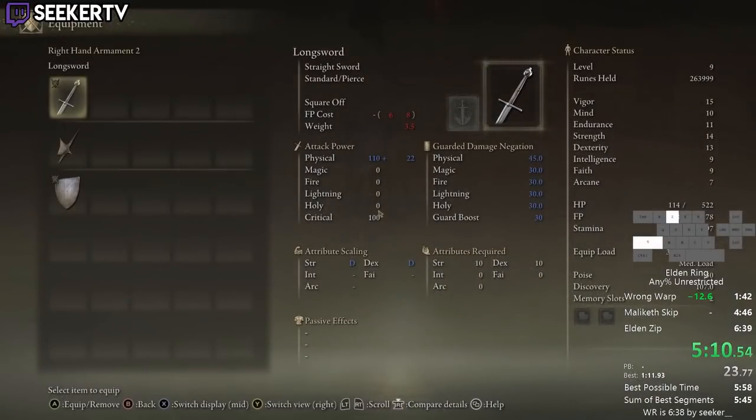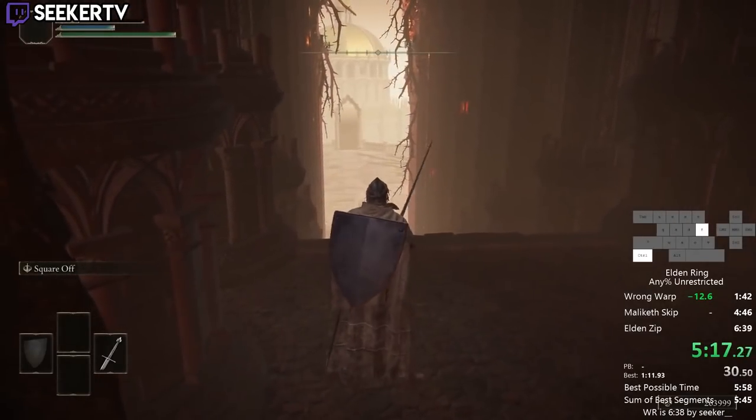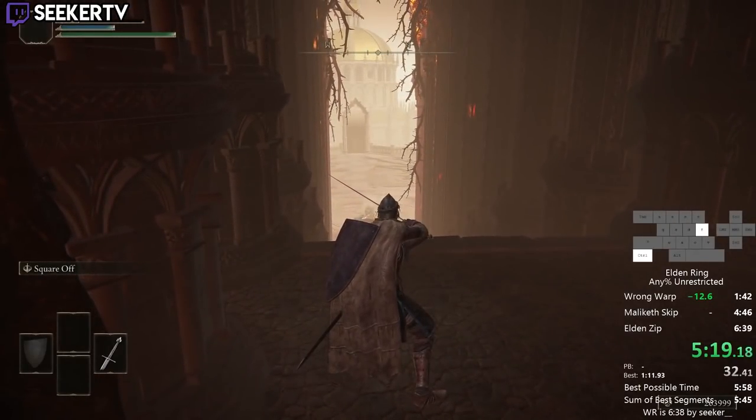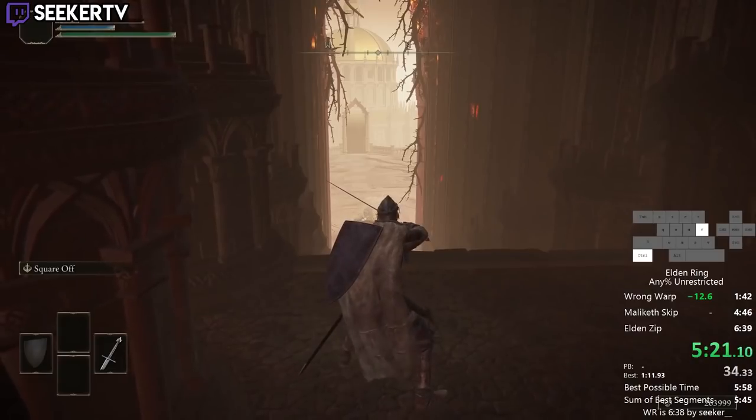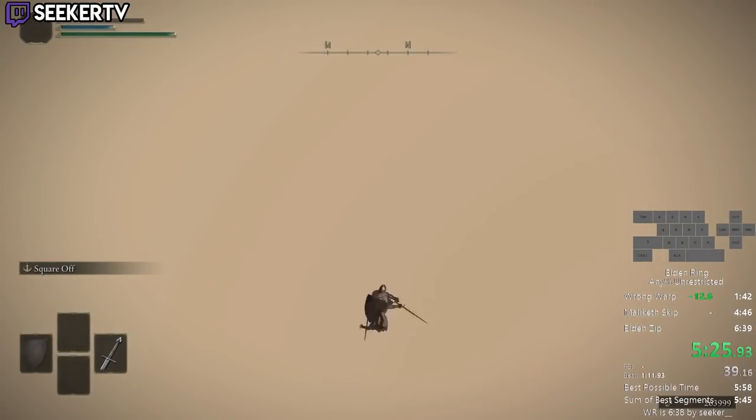Recording note while editing: Seeker did manage to finally get the sub-6 minute run with a 5:58. The script doesn't need updating since his sum of best didn't change, meaning he got this run within 15 seconds of his best segments. Everything in this video is still accurate, and that run will be linked below.